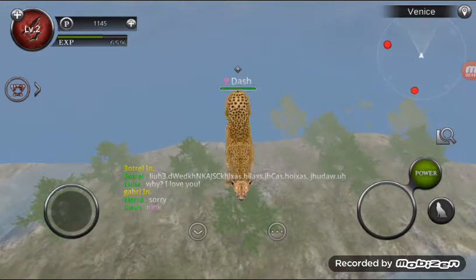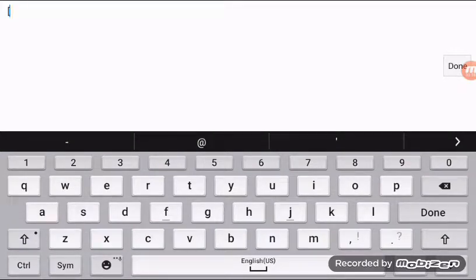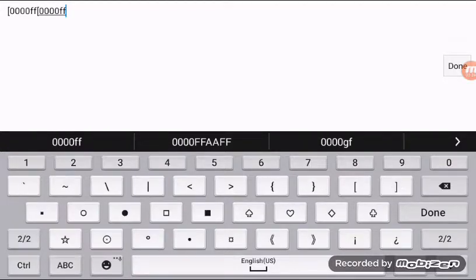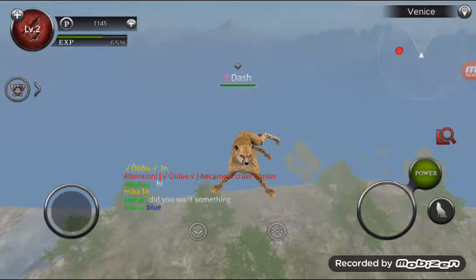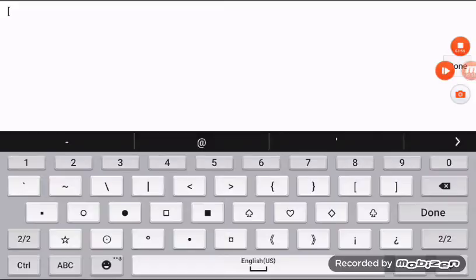Now I'm going to show you how to do another color code — this one is for dark blue, not light blue. It's: one, two, three, four zeros, then two lowercase F's. Then the dash mark just like with pink: one, two, three, four zeros, then one, two lowercase F's. Then I type the word 'blue.' See where my name is — it says blue. So that's the dark blue color code.